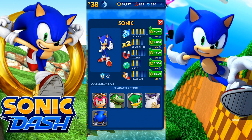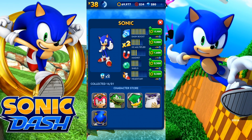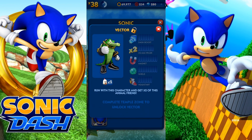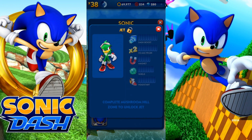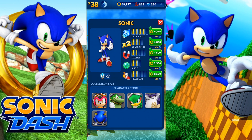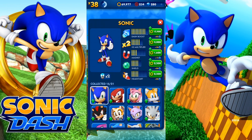Back on topic — we have some brand new characters. We have Charmy right here, who you can get by unlocking Snow Mountain, even though I've already completed that stage but the game says I didn't. We also have Vector, who you can get by completing Temple Zone, and Jet who you can get by completing Mushroom Hill. And we have regular Big as well as Metal Sonic, who are in-app purchases for $3. Hopefully at some point I'll grab a Google Play card to get them.